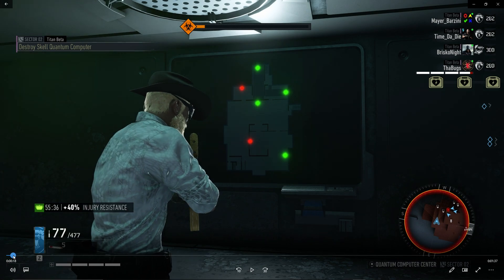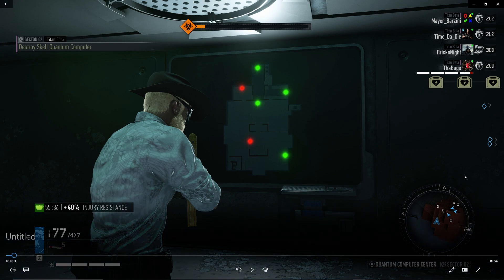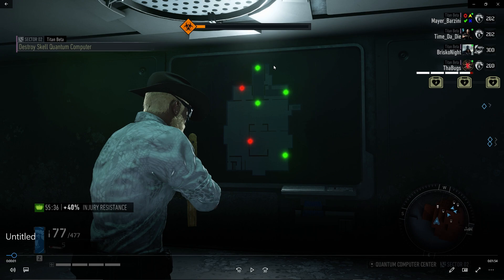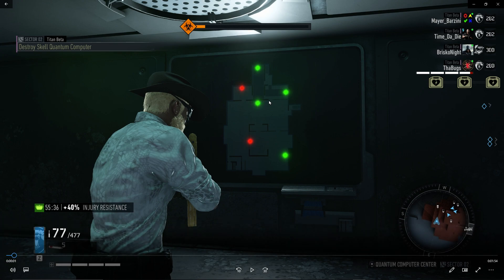First, get inside the control room and go to the first monitor. As you can see, it shows the layout of the lower floor or ground floor. You can see the water area, which is this area here. This direction going up is west.